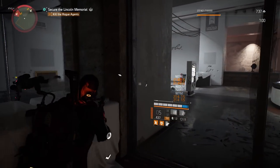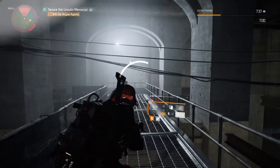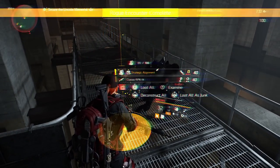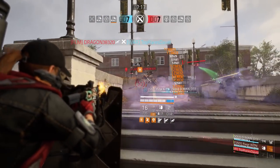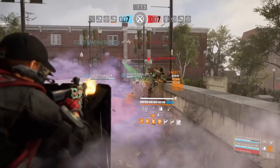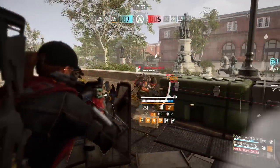With this build, I'm using the Striker Shield, which we gain when using the Firewall Specialization. This shield gives us an extra 11% damage and adds to our survivability with a 4.8 million health shield. Partnered with this shield is the Defender Drone, which also adds to our survivability — it attempts to deflect incoming bullets, giving us a damage reduction of 21.1% in PvE and 10.6% in PvP. Our talents also contribute to making us tankier and doing even more damage.